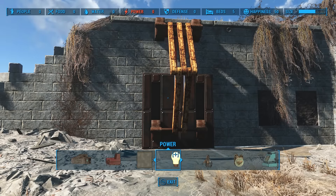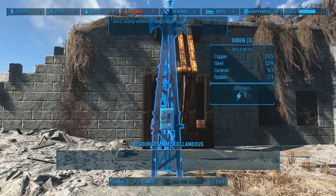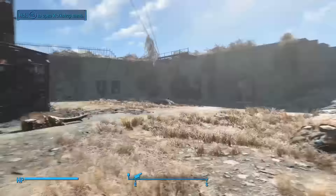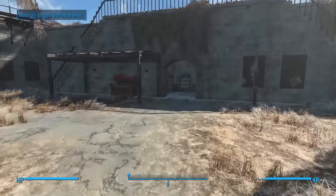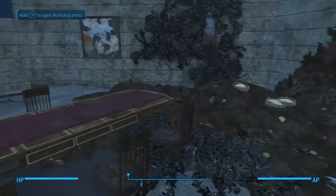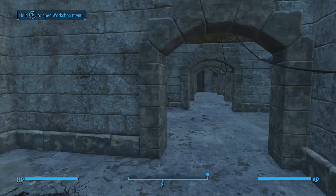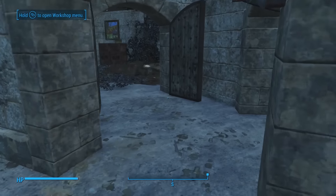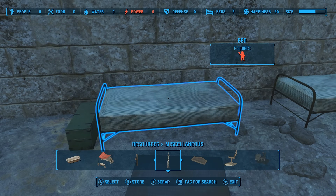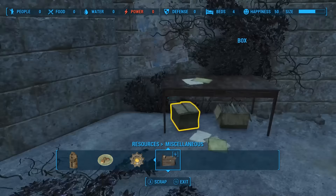For those of you who don't know, the fast travel mat is very well hidden — it's actually under the Resources tab, under Miscellaneous. Looks like I'm going to need some cloth to build it, so let's run over here and scrap a bed or something. I thought those were sleeping bags — we could have scrapped those. Here we go — scrap this bed. And then I can store this rug. We should be good to go now.